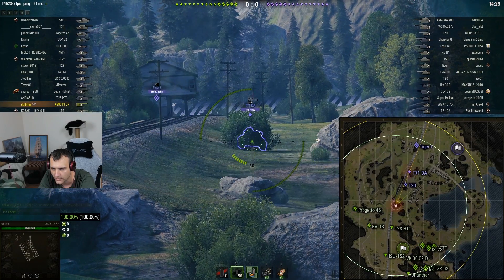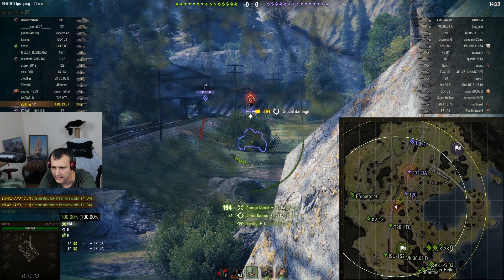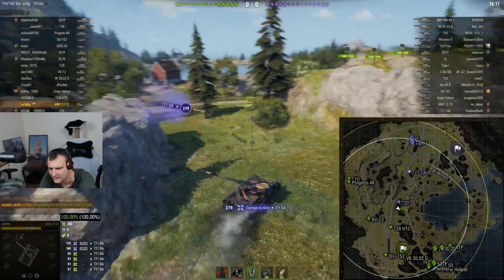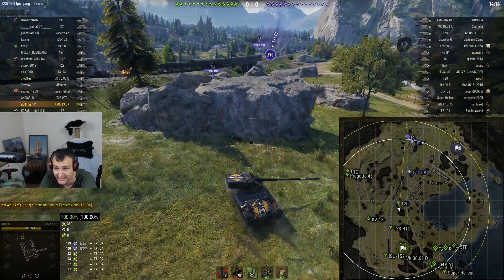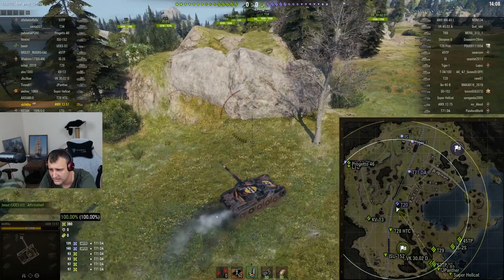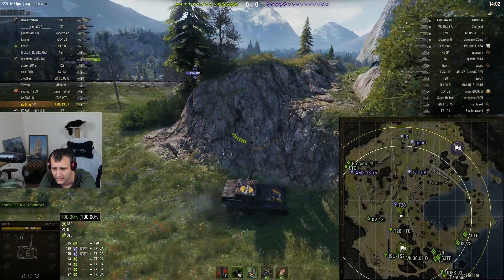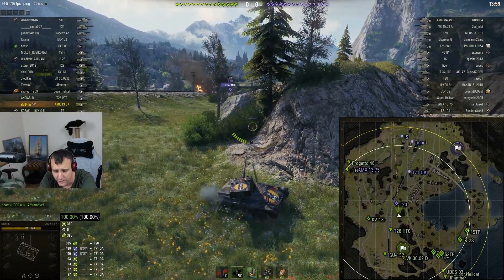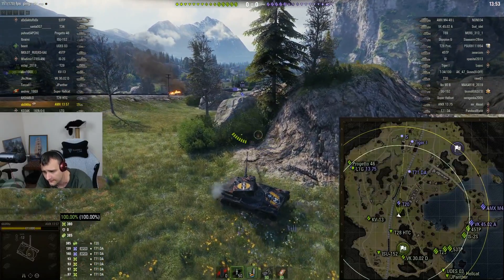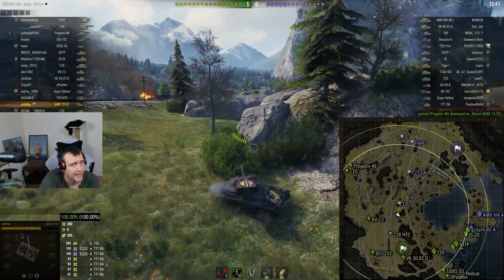I'm simply waiting for enemies to do something. I decided to start shooting the T71 DA, though it's not the smartest trade from my side. I did not really want to take one for the team. This T-20 is thinking about making pressure on us, so that's definitely not the best idea. I'm getting proxy-spotted over there so I'm thinking about escaping. Luckily this T-20 did not react in time so he didn't manage to punish us, and we got some assisting damage from him — very very great.